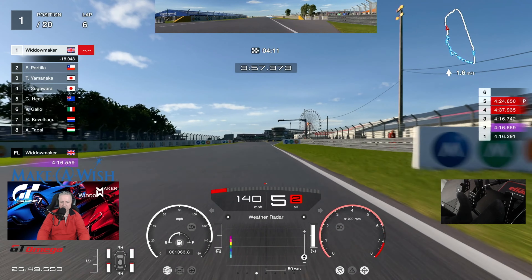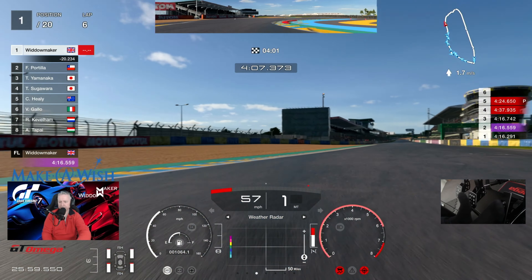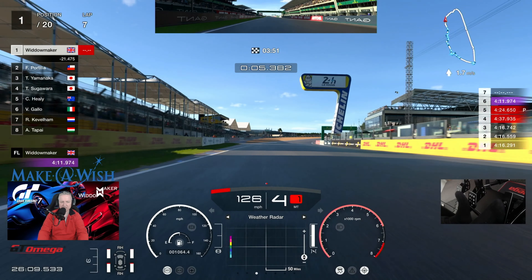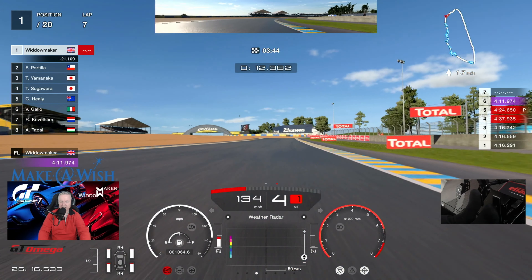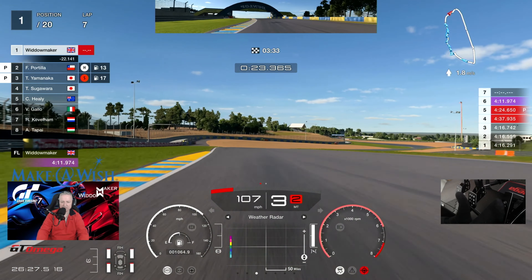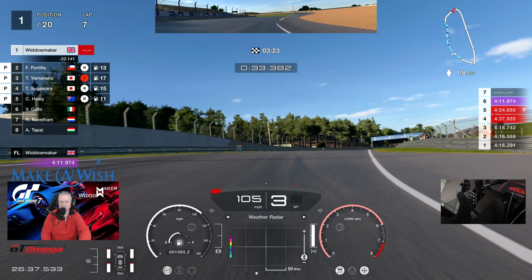There's the 4:13 - we aren't going to make it around unless we put in an absolute barnstormer. A 4:11 - just underneath the 4:12 - that is excruciatingly quick. 21 seconds now ahead of Portilla - we're anticipating him going to the pits, which will increase our lead quite significantly. There he is - Portilla's in, and Yamanaka's in. We are on the last lap. It's a good job we took the fuel, though we've got lots anyway because of the extra lap, so we didn't really need it.